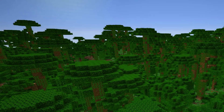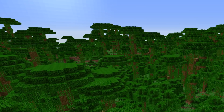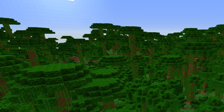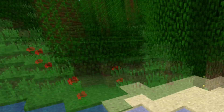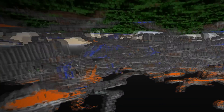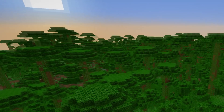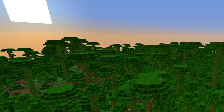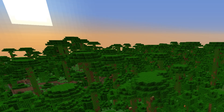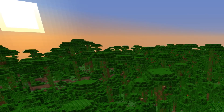According to the bug report, the ratio between 1.13 and 1.12 coal ore generation is 0.52 — so you'll find only half as much coal ore in a normal Minecraft world. My numbers also confirm that: I had a ratio of 0.525, so almost the same. You can also see the terrain we checked — it's standard Minecraft terrain, nothing special. The bug report also includes numbers for iron ore, lapis, diamond, and redstone ore generation, which are all lower in the latest snapshot — about 33% less.